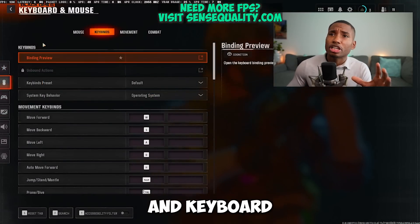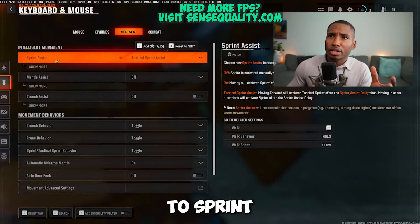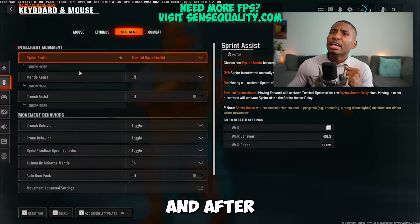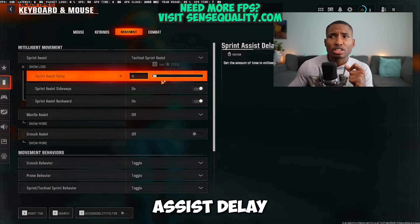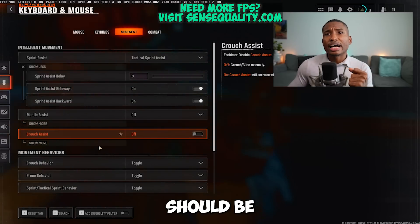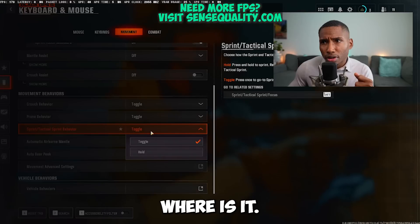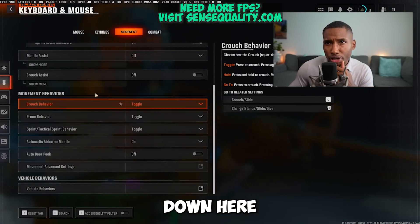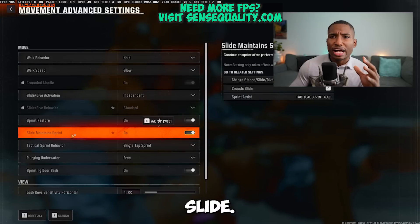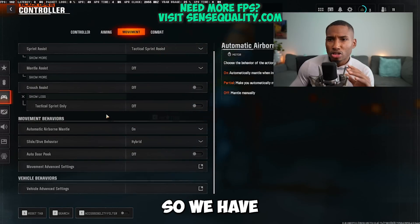Here's a secret setting for both mouse-and-keyboard and controller players. Go to movements, then sprint assist, and set it to tactical sprint assist — this lets you move around the map, slide cancel, and perform omni movements well. Set sprint assist delay to zero, sprint assist sideways to on, and sprint assist backwards to on. Leave mantle assist and crouch assist off. In advanced movement settings, make sure sprint restore and slide maintain sprint are both on.